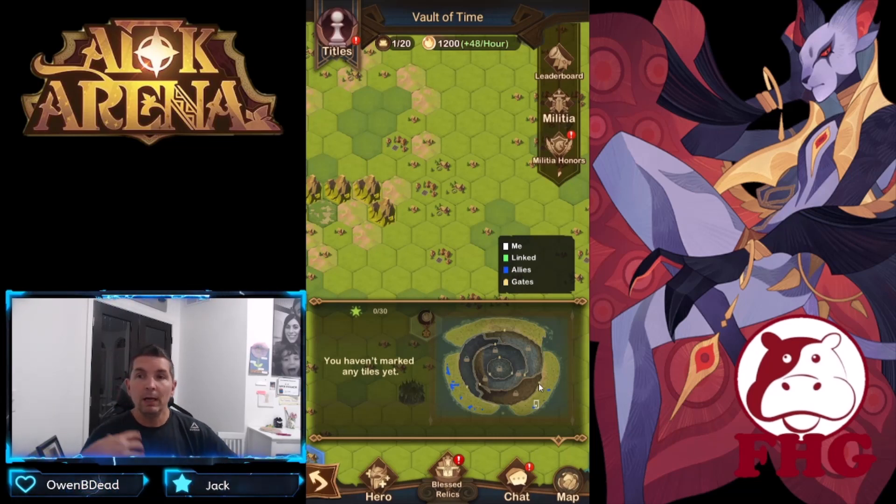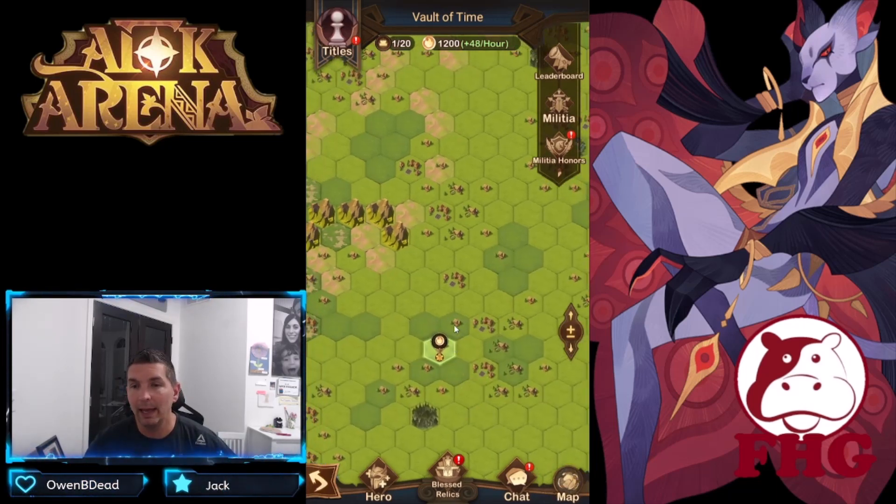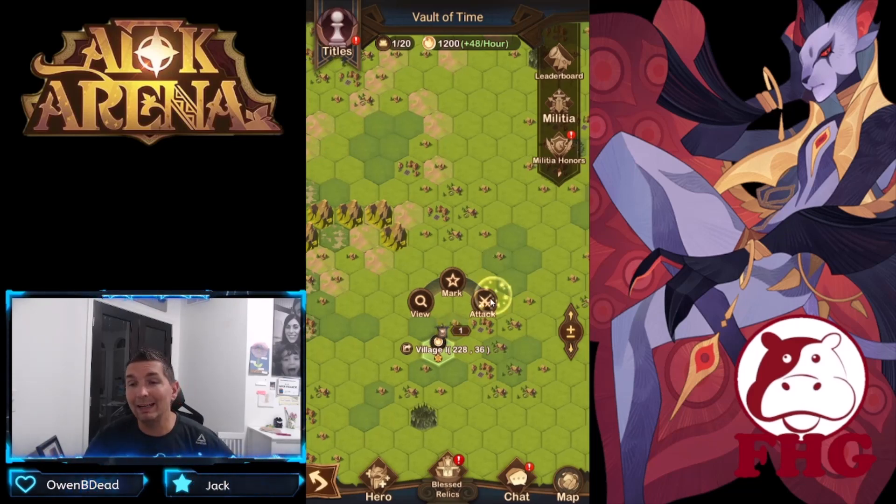Another thing to remember: if you break the lines — you'll see lines through everything where people have taken encampments — you don't want to leave players behind and you don't want to get left behind, because it will cost you a ton of stamina to catch up.